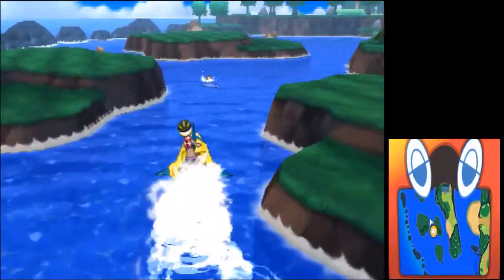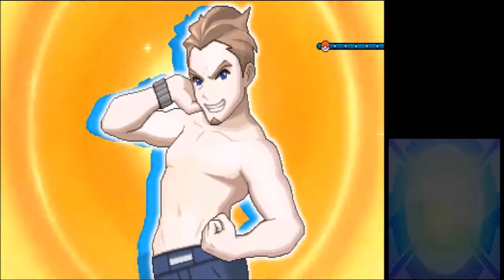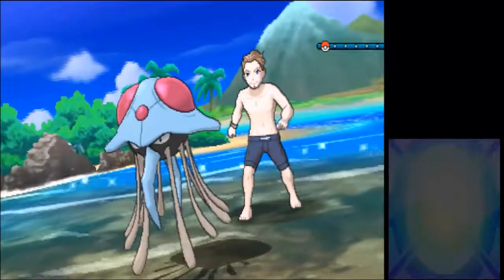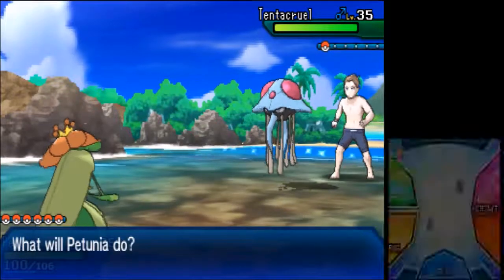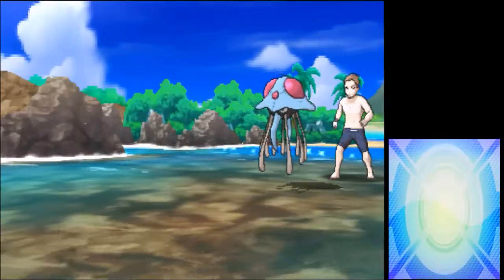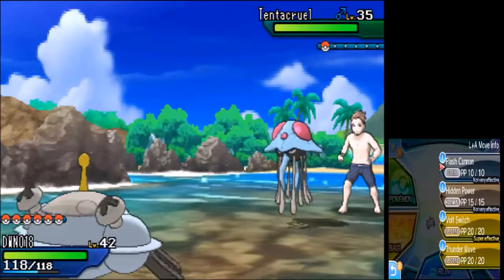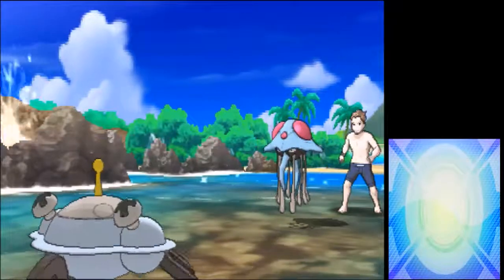And there's a swimmer there, so I might as well run into him. We won't be facing him for too long - it's Swimmer Jared. He sends out his Tentacool. Petunia is not the best choice for this, so I'm going to send out the Magnet. My Magnet's acting like a champ. I'm going to use Volt Switch but it's got Barrier - that should boost its defense two stages.